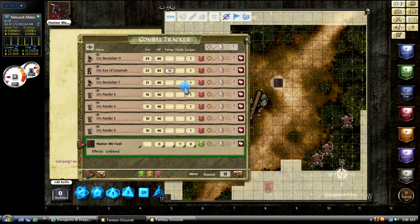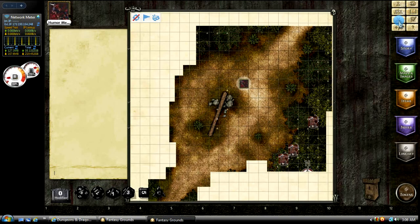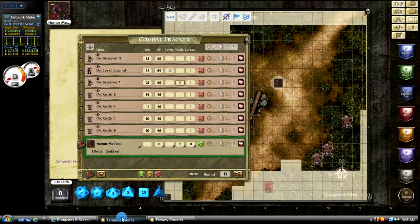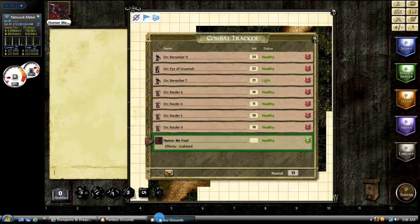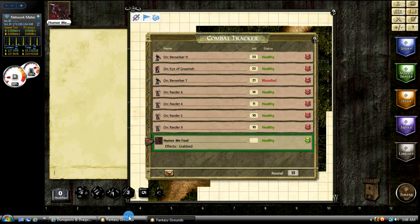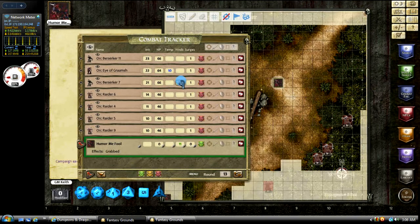Let's say berserker number nine takes five points of damage — it's green — and then also on the player's side, if we open up the combat tracker, number seven is going to show up as light. Let's say we shoot that to 15 — it's still light because he's got 66 hit points. Let's go with 33 — he's bloodied. And we'll go down to 60 — it's still going to show bloodied.